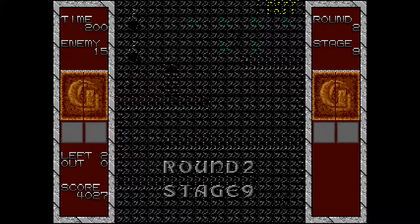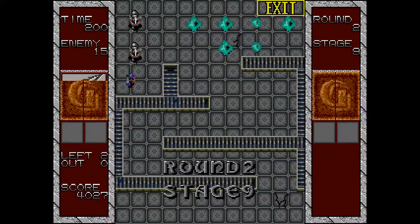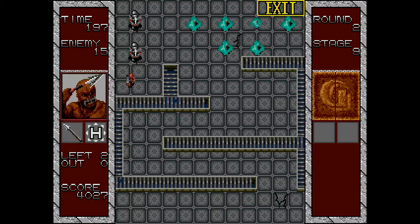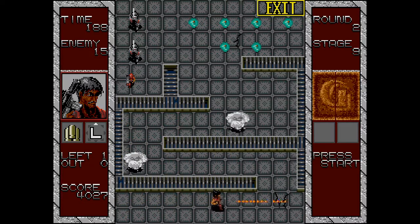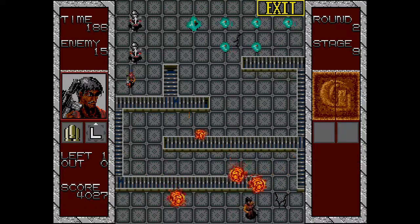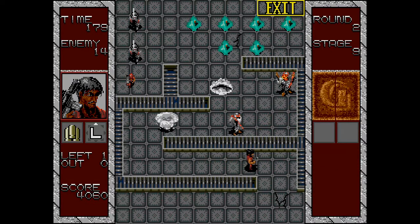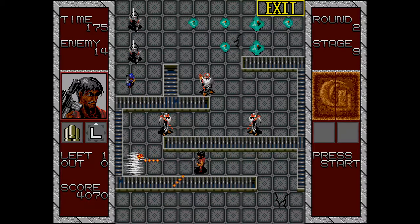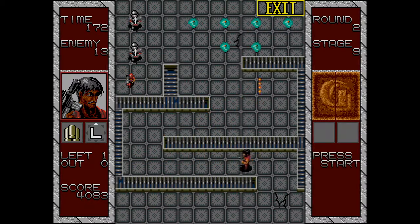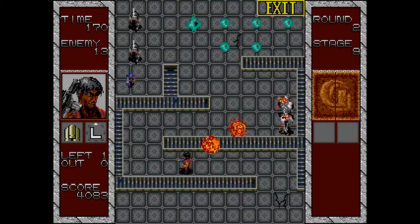This is the furthest the speaker has ever made it into Gain Ground. A newly rescued character named Koo has an assault rifle and fires many bullets, but moves very slowly. The Middle Ages setting continues to confuse — some floor elements look like conveyor belts, which didn't exist in the Middle Ages. Koo fires in all directions but has low-trajectory bullets.